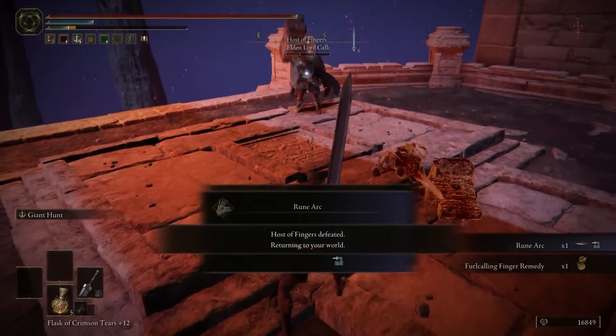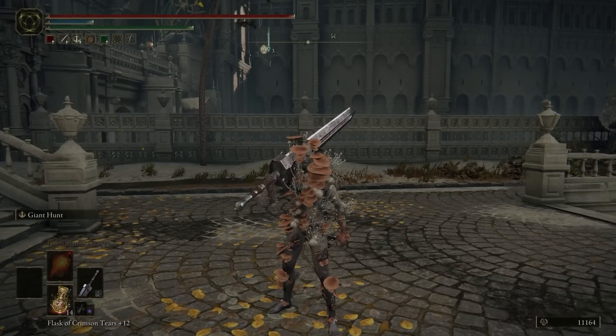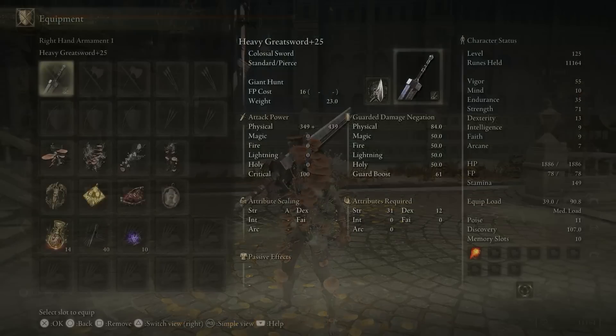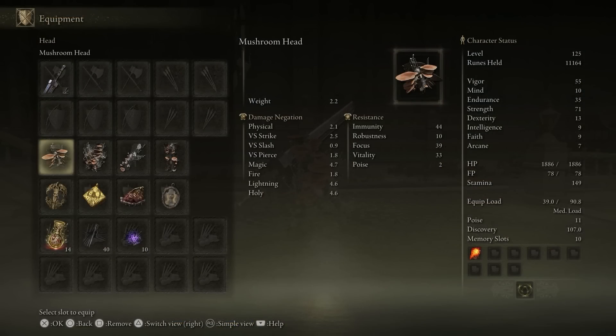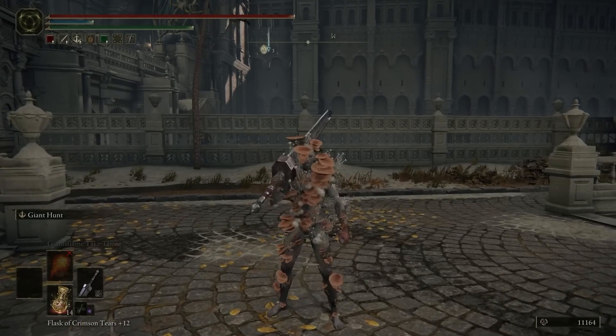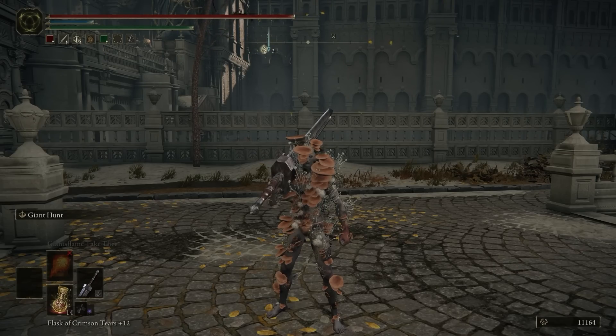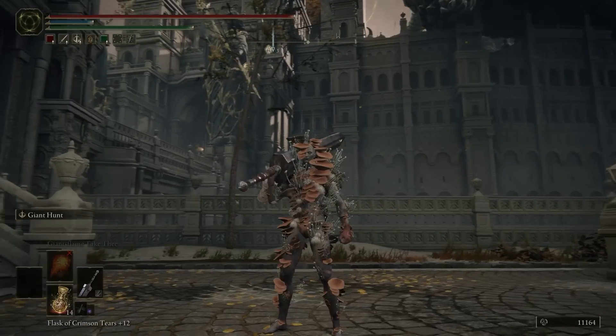The thing about this build though — it's not great other than that. You want to surprise your opponent, but if you're fighting normally, you have no poise. I have 11 poise, which means everything will stun you. So I'm basically playing invasions on hard mode here. I hope you enjoy it. And subscribe maybe? Or else I'll infect you with whatever this is.